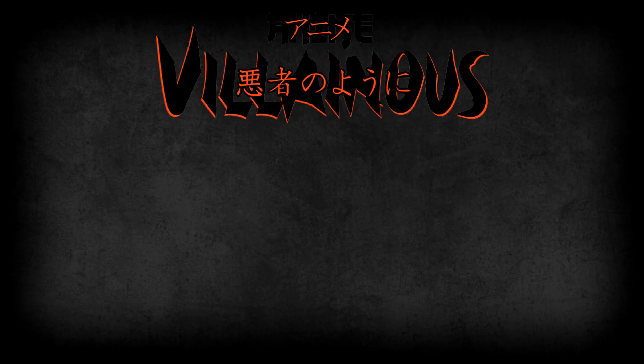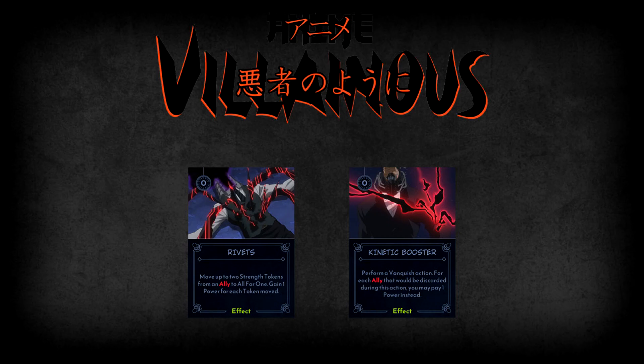With all of All for One's allies covered, we have a few more effects, schemes, and a form card to look at. Rivets is a zero-cost card that allows you to move up to two strength tokens from an ally to All for One regardless of their locations, and you gain one power for each token you move — a great way to strengthen All for One and gain extra power. Kinetic Booster is an effect that lets you perform a Vanquish action; for each ally that would be discarded during this action, you may pay one power instead to keep them in play.